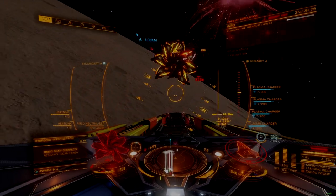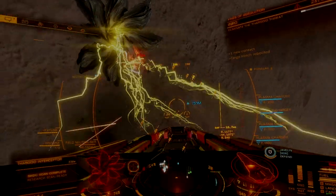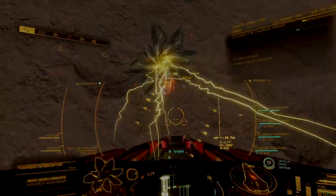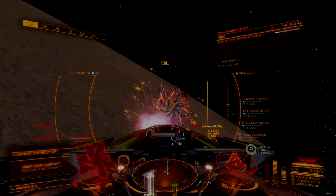Jump range, even after engineering, is pathetic, making the ship a chore to fly long distances. As a result, the Corvette is best used with a fleet carrier or a second travel ship to help manage the logistics.